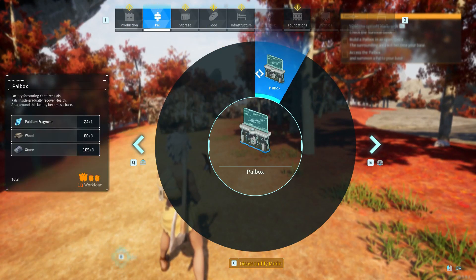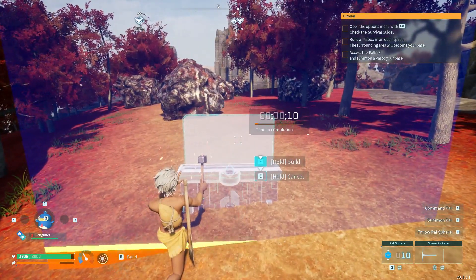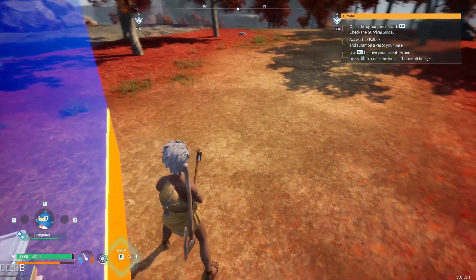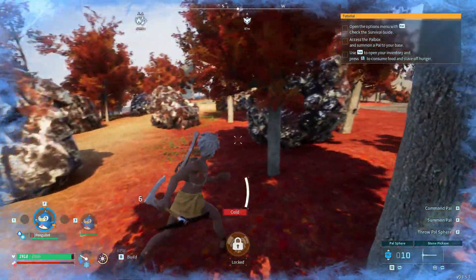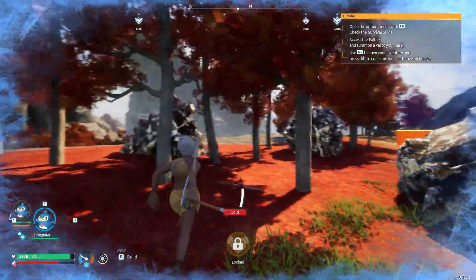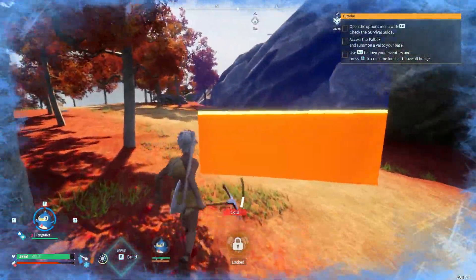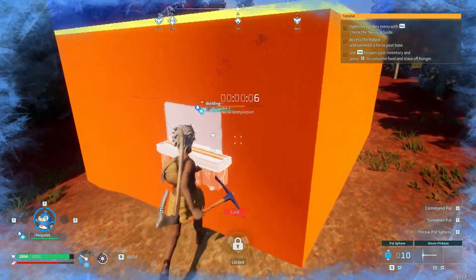Here is the place I was talking about. We're going to place our Palbox down here, and this is the ore. Send out Pangalit. One, two, three, four, five, six, seven, eight ore nodes here. Eight ore nodes is a really good amount to get going with.